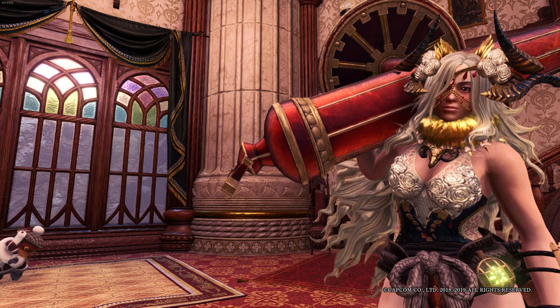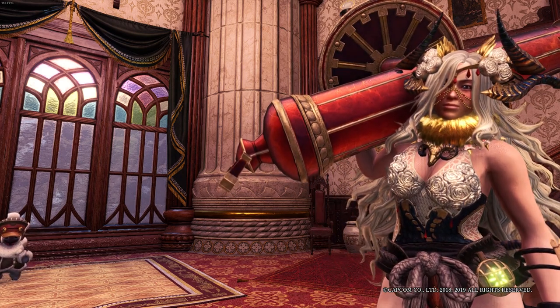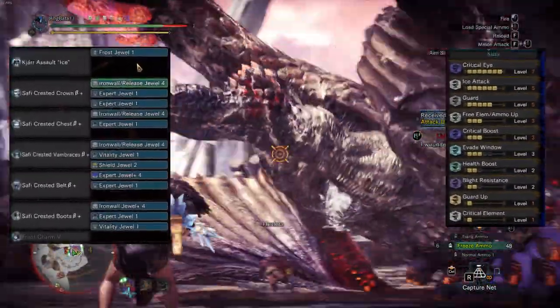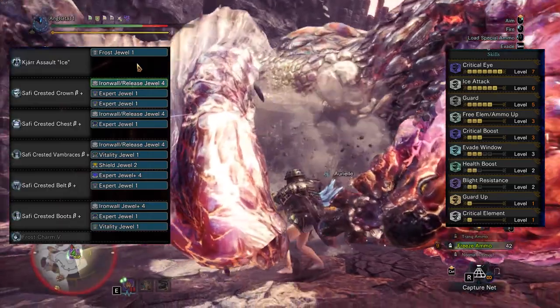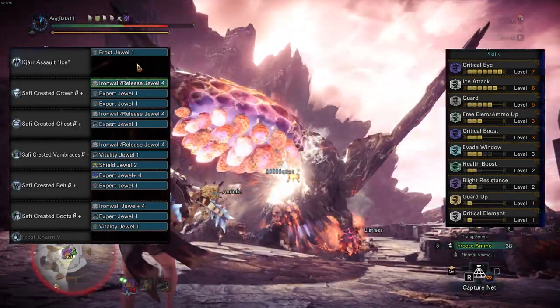Since the gun varies, some of them might not have a shield build because I feel like you would just lose too much damage. First is the Kulve Taroth assault ice: 5-piece Safi, we get 100% affinity through the armor bonus, the weapon, and Critical Eye level 7. I am well aware Safi has Maximum Might.